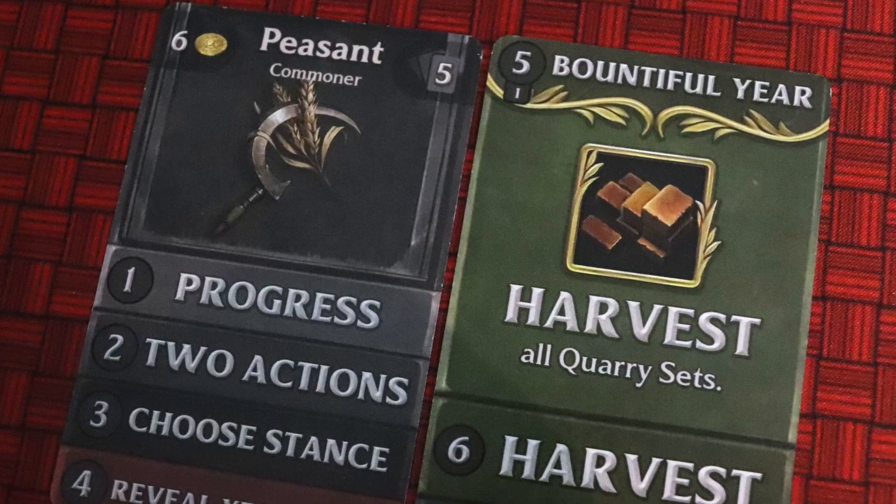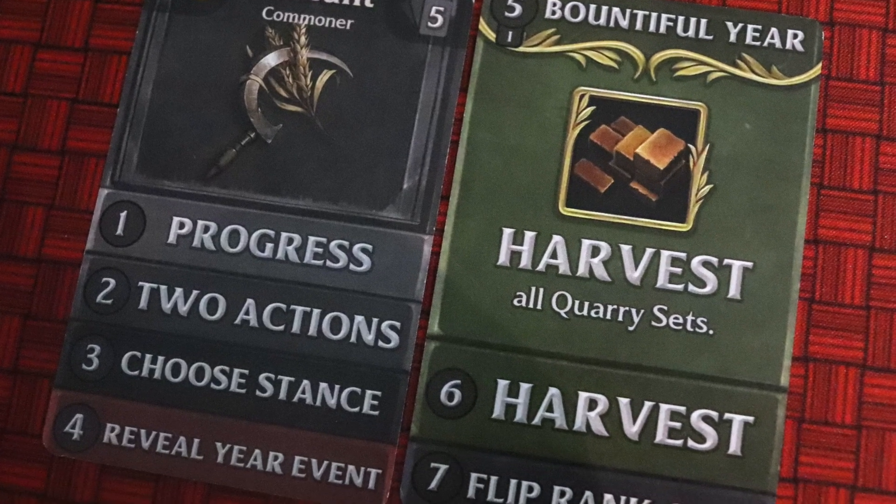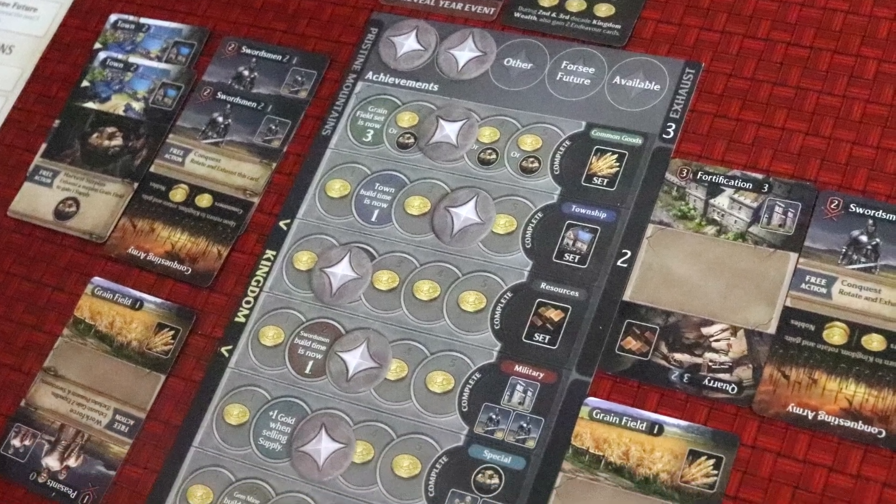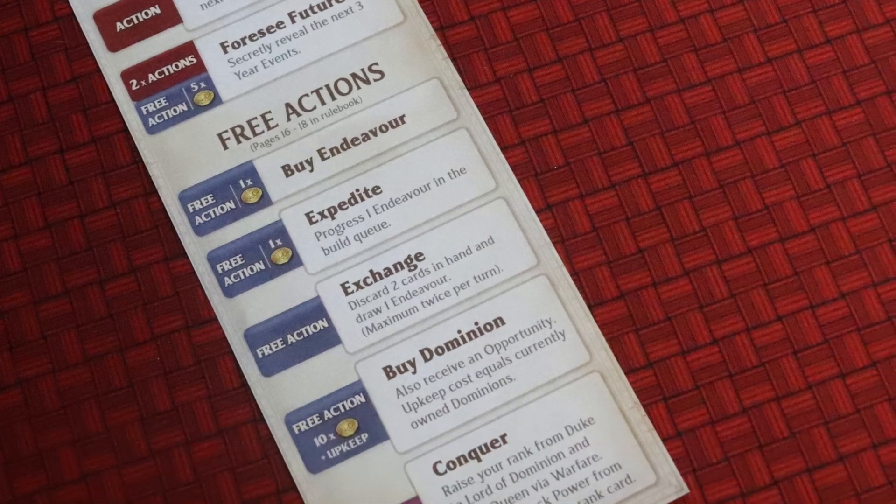So how do we do all of that Antares Kingdoms type stuff? Each of the three decades is split up into ten rounds, and each round has seven steps that flow very quickly. The first step is to progress all the buildings you have in your build queue one step. Step two is actions, which is the core of each round.